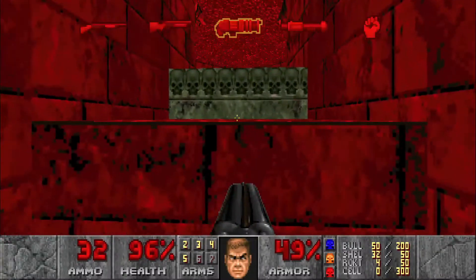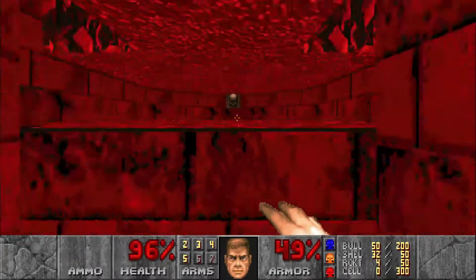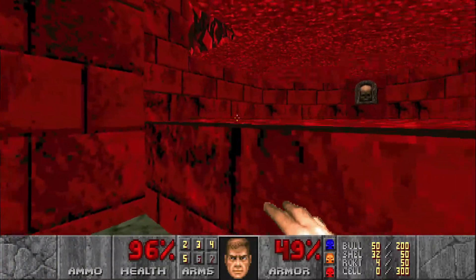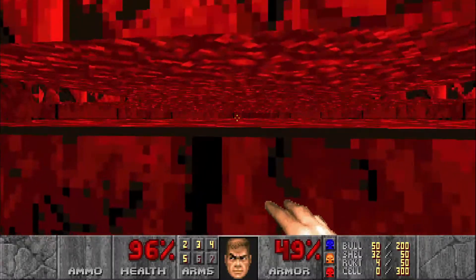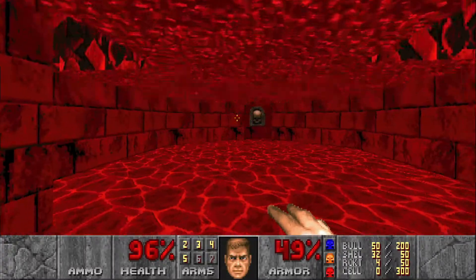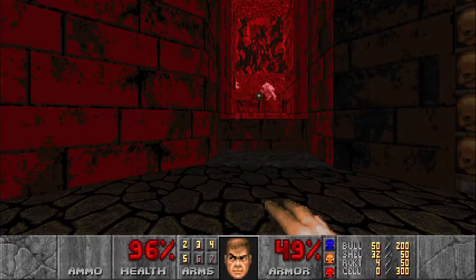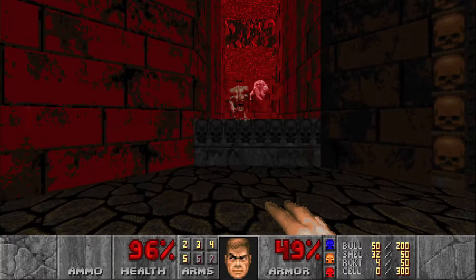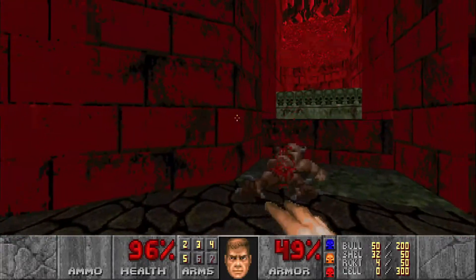This corner has two pinkies. The crusher isn't going down in that one spot, so what I like to do is wait for the crusher to go up, go in, wake them up, and then back all the way out and let them get crushed. Except for this one that seems to have escaped — let's punch them out.